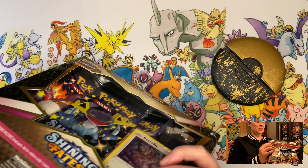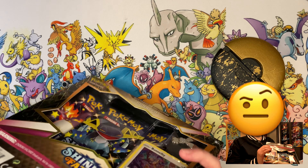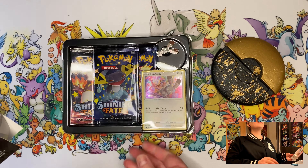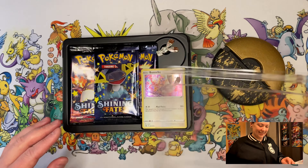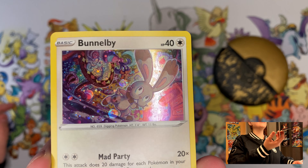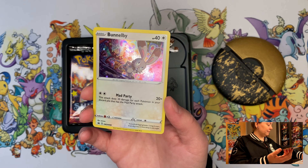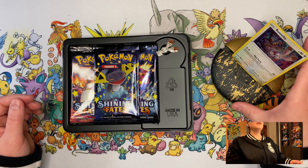Oh, that sound is terrifying — what am I doing? Yes, it's open! There it is, people! Oh, this is so cute — we have the Bunnelby promo card. It's so beautiful, the artwork is nice. I love it, really really love it, and it goes into the Pokémon stand because it's so cool.